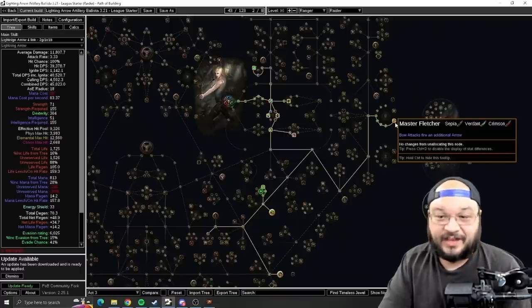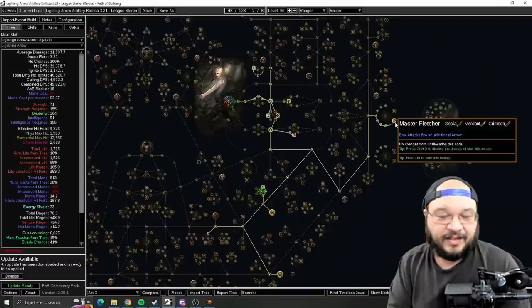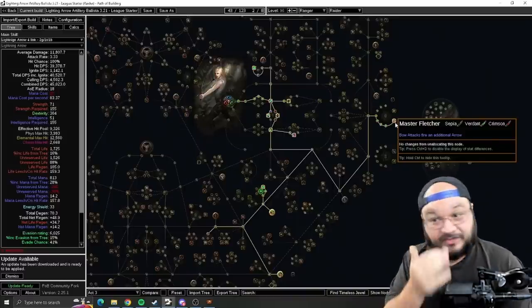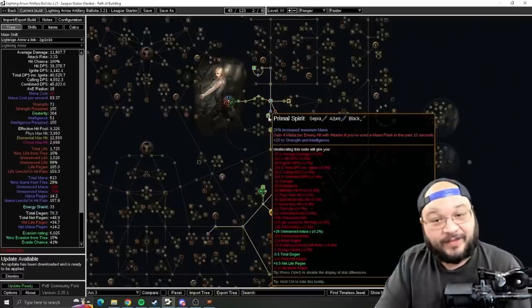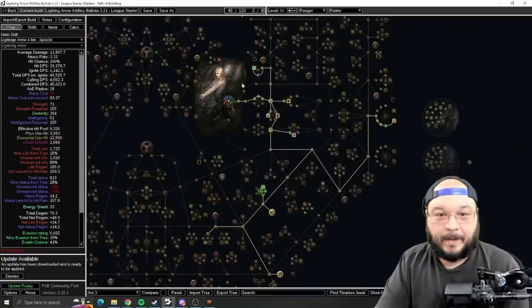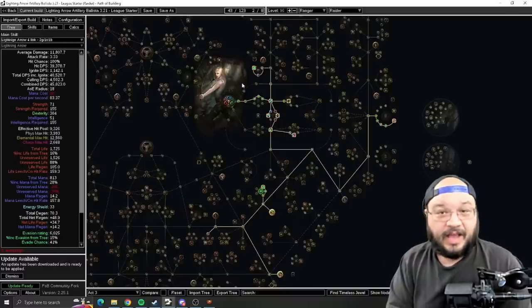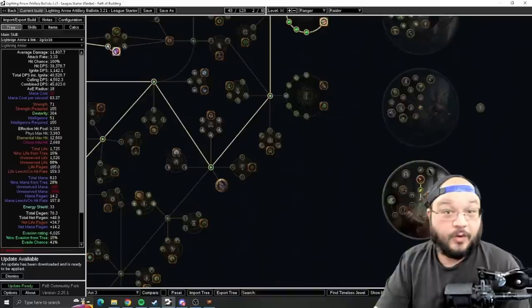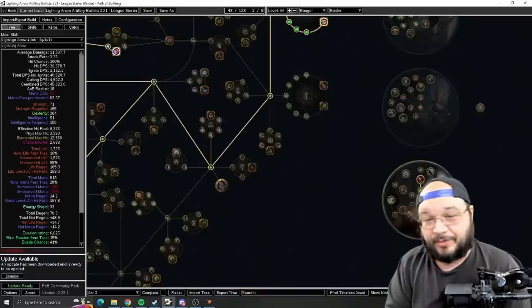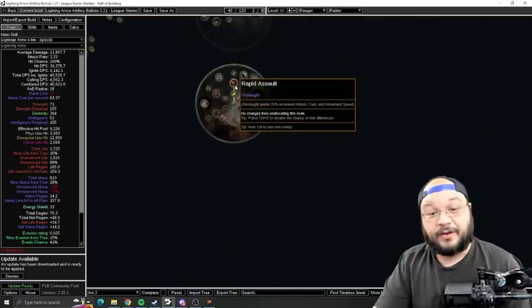I head straight to Master Fletcher next. More arrows feels great. As soon as I get a four-link, I swap Lightning Arrow with Greater Multiple Projectiles — usually around Act 4 — and just start firing a ton of arrows. I also like having Primal Spirit by this point and I move towards Charisma. In Act 3 we get access to auras: I love Haste. I level every Ranger playthrough with Haste — it just feels like life.